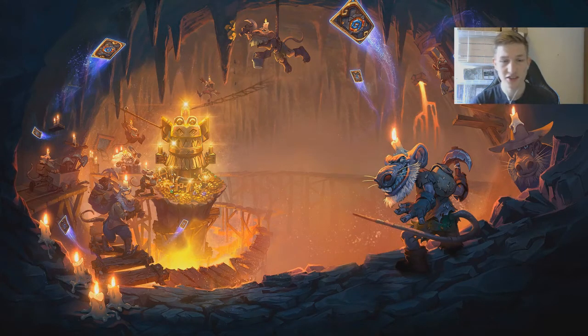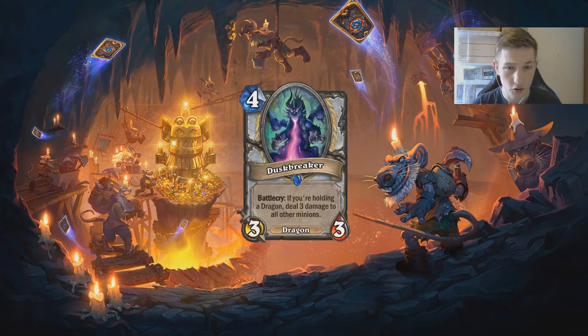Hey guys, Ball Control here, and today I'm going to go through my top five cards from Kobolds and Catacombs. At number one we have Dustbreaker. Four mana 3/3 — if you're holding a dragon, deal three damage to all other minions. Hellfire, as you know, is four mana deal three to all characters, and that card has seen play in every control Warlock deck since the beginning of Hearthstone.